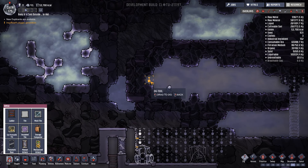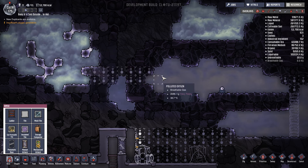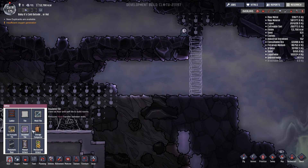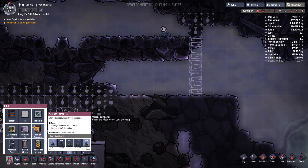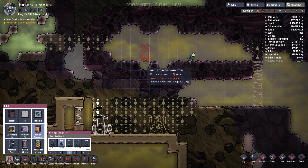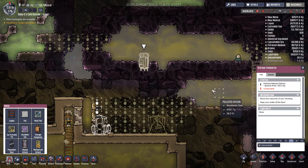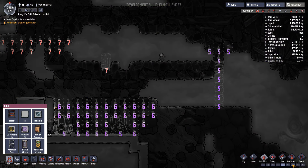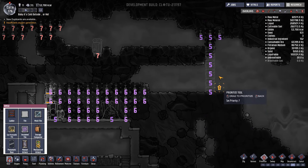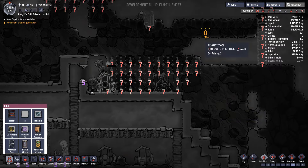Let's dig through into here. Bleach stone - good point, gonna have to deal with bleach stone. Let's get a storage compactor - sticking it in there isn't a bad idea. Let's put it over there. So let's make all of that priority seven and make all this priority seven. Awesome.